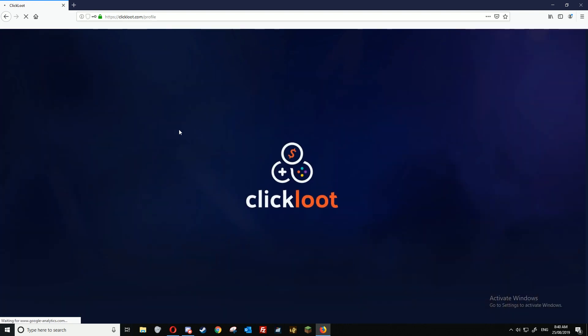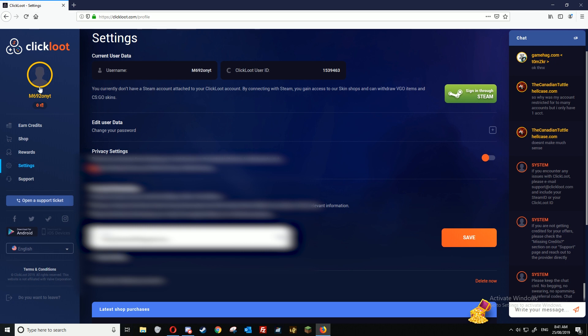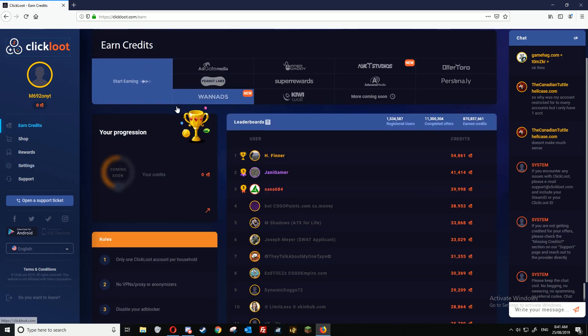You'll see successfully registered and signing in. Next, go to the settings page and verify your email address. Once you've verified your email address, just click on the top of the website here and it'll take you back to the home page.